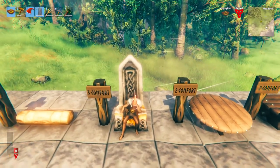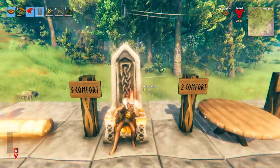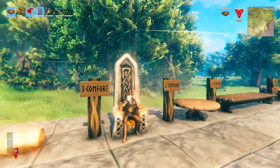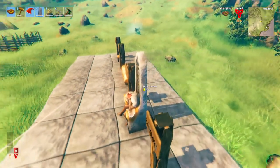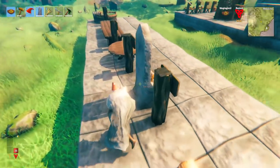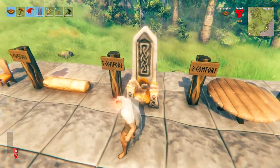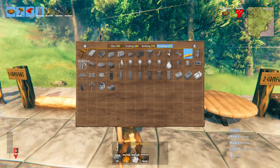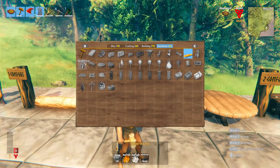My second favorite new comfort item is the stone throne. I like it for a few reasons — first, it looks pretty awesome. Second, it is a three comfort item, which is a lot for one item and really useful. The aesthetic is just awesome from all angles; it looks like a boss throne, very Viking. In order to make the stone throne, you need 20 stone, two deer hide, two wolf pelt, and a stone cutter nearby.